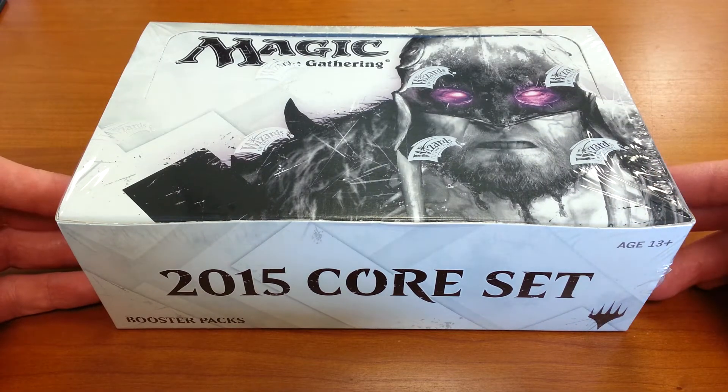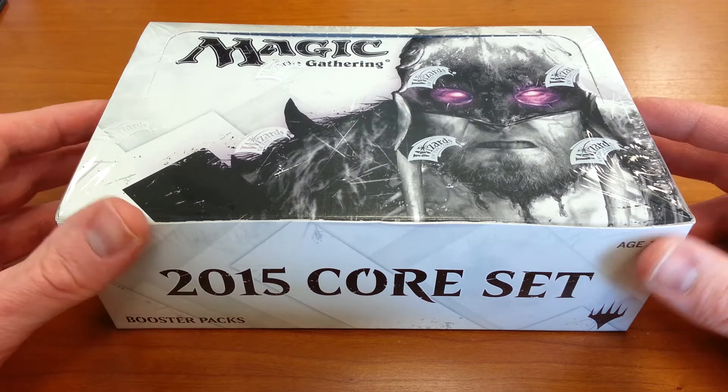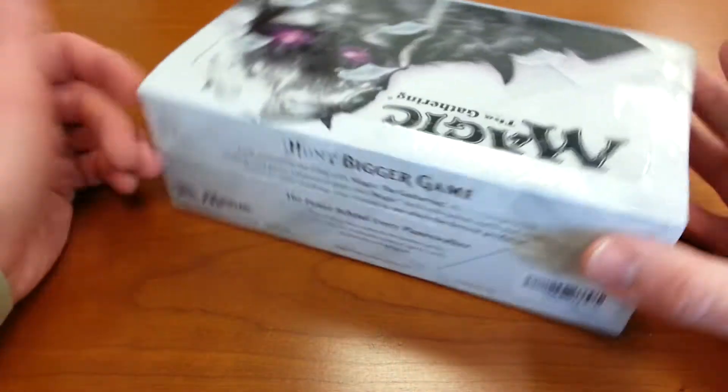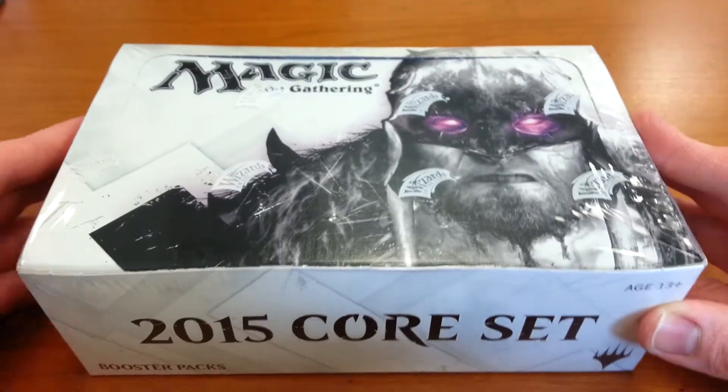If you remember the 2013 box, it was black and white. The 2014 box was Chandra-focused, so it was blue and orange. And now we're back to the spartan black and white color scheme with Garruk as the main character.